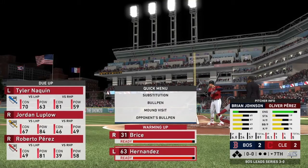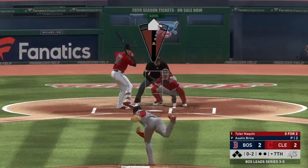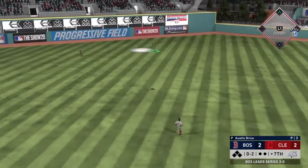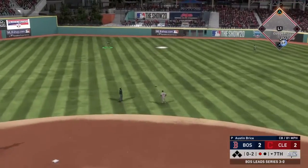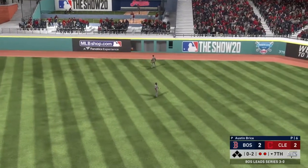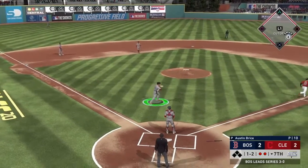We just needed that momentum right back. Brian Johnson, after the last inning, has proven it's time for him to come out of this game — he had a solid start but we're going to go to Austin Bryce. Naquin pops it up in three pitches — JBJ's under it, one down. We hung that curveball but JBJ in center field makes the play. Back to the pitcher, the 7-8-9 go down one, two, three. It's time for the eighth inning.